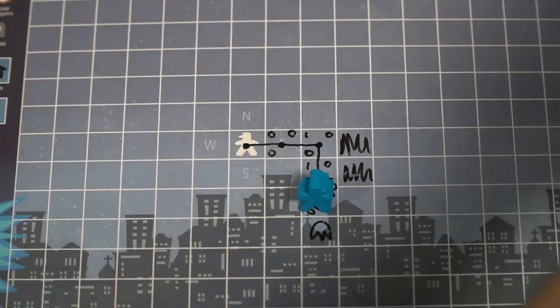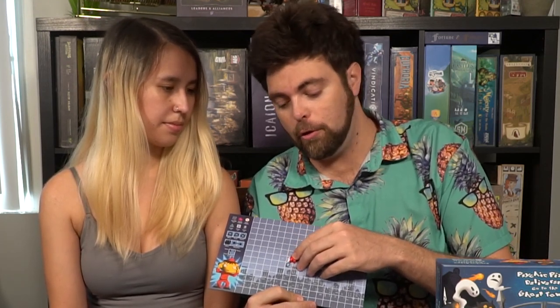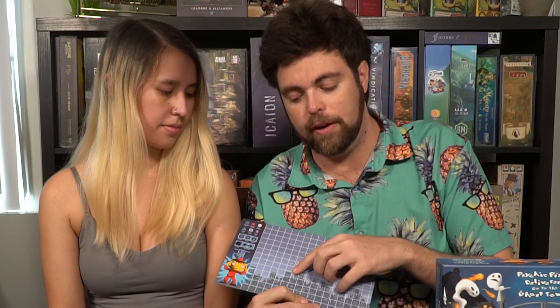There are three different actions you can do as the pizza deliverer: defeat a ghost, play a card, or move. To defeat a ghost — if you know there's a ghost to your south, you'll say 'I'm going to attack to my south.' If there is a ghost there, you'll defeat it and get a card. The Game Master will give you one. If your character is in the middle and you say 'I want to defeat the ghost below me,' the DM will confirm it and you'll defeat it without moving there. Then the DM rewards you with one of these cards, which have a bunch of different things they can do.